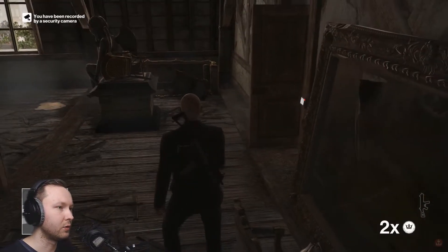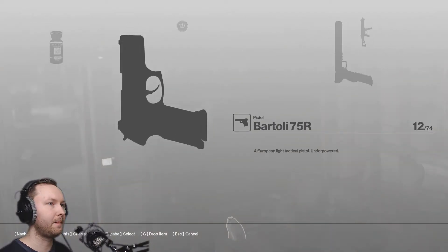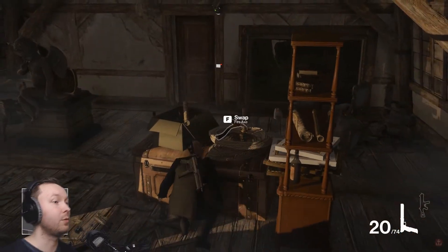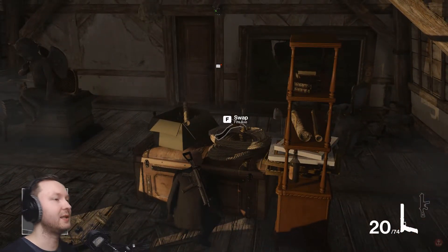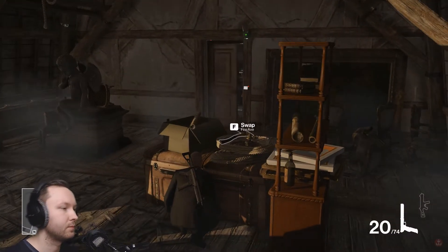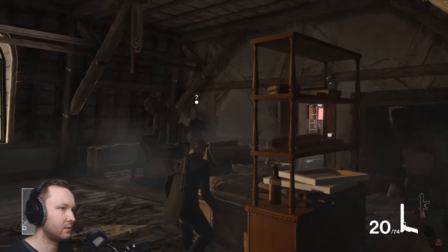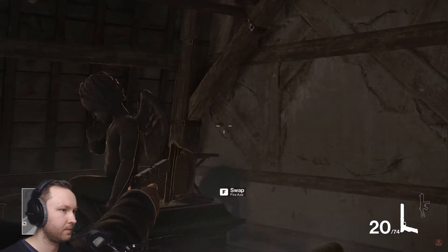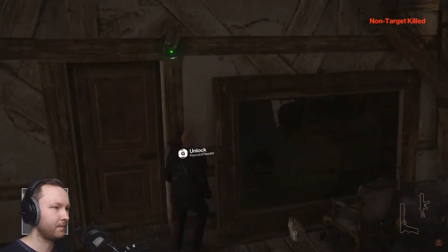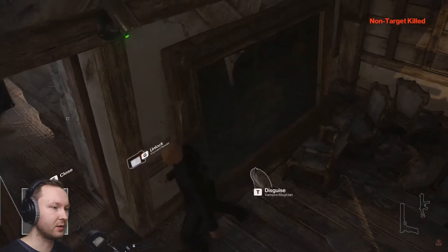Now we want to lure him outside. Perfect — now we wait for him to come outside. All right, now we go inside — there's the vampire magician disguise.